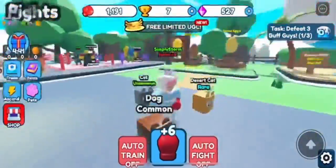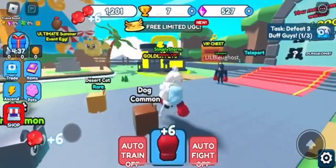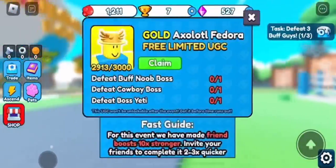Hey everyone, welcome back to the channel. This video will be showing you how to get the golden axolotl fedora in this punching simulator event. To get it, you basically just need to box.